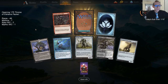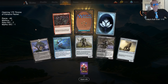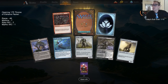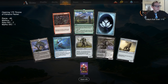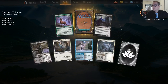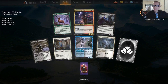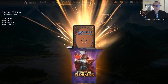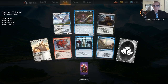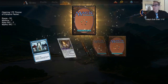The poll has closed — Oko was first place, Royal Scions second, and Garruk a long ways back in third. We'll see which one we get first. I should have had 'none' as an option — maybe we open up none. Storm Fist Crusader. We really haven't been doing that good opening mythics.